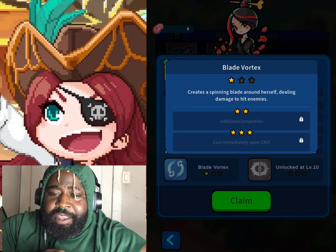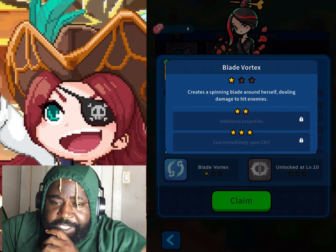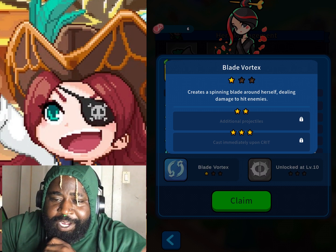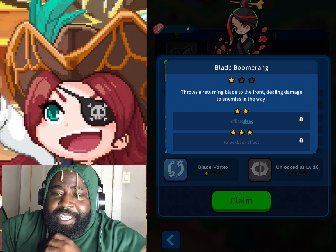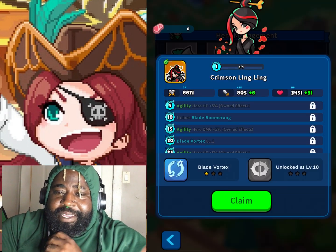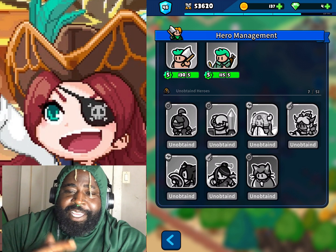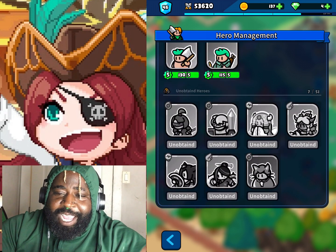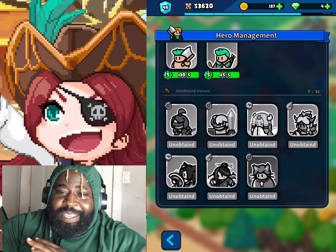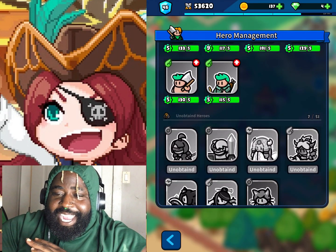He gets additional damage to targets inflicted with bleed and cooldown reduction for his mate. So he's 10 times better than Ling Ling, that's for sure. She gets additional projectiles and casts immediately upon crit - does that really change much for Ling Ling? Nah, it doesn't. Ling Ling is average, Werewolf is 10 times better.